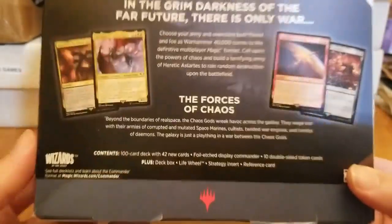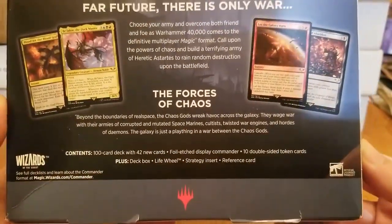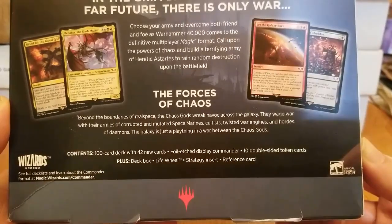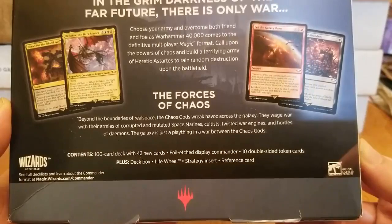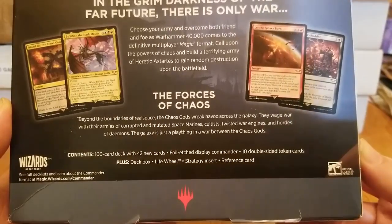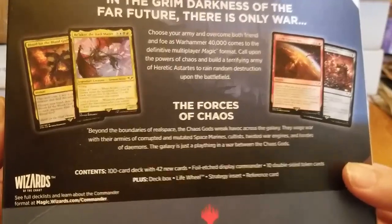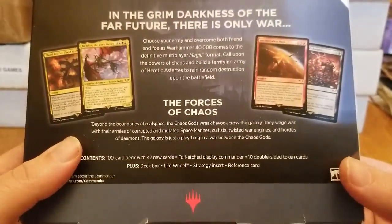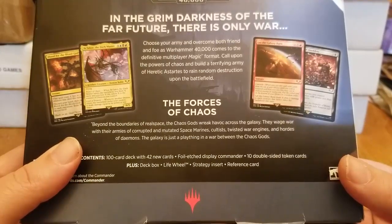I really don't know much about Warhammer — I know it's popular, or at least used to be, but I don't know beyond that. Contents: 100-card deck with 42 new cards. Very good. Foil etched display commander — that would probably be Abaddon. Ten double-sided token cards, plus deck box. Love the deck boxes. Life wheel, strategy insert, and a reference card.